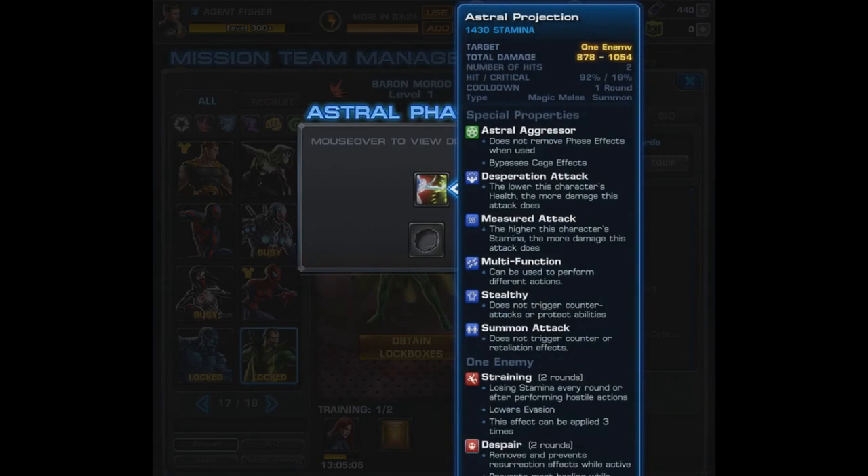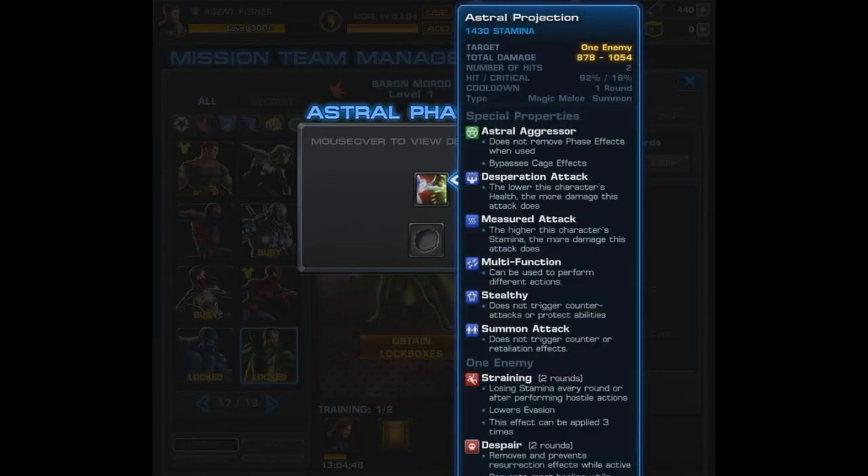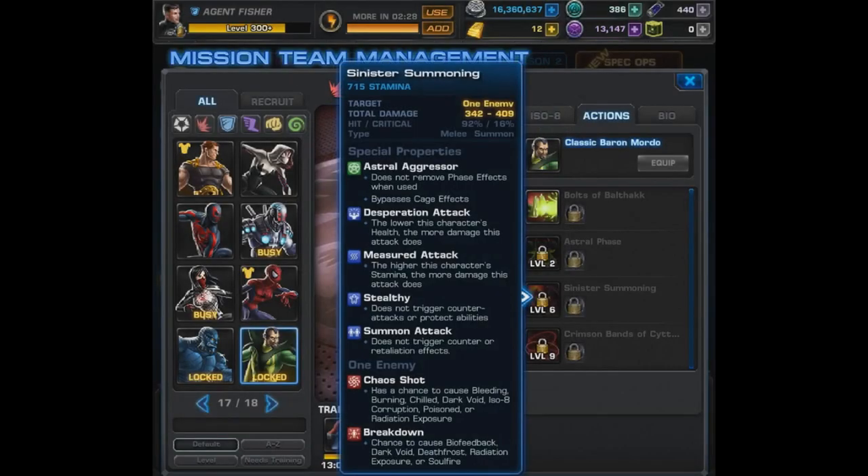His level 2 is actually a multi-function — let's look at the original ability, Astral Phase, which applies Astral Form: avoids all attacks except magic and psychic, the next attack deals more damage, and it's removed once you perform an attack. However, Astral Progression has Astral Aggressor — it does not remove phase effects and also bypasses cage effects. So how about an Invisible Woman and Baron Mordo team? This also has Desperation and Measured Attack like all his moves. It's stealthy, it's a summon attack that applies Straining, and most importantly, Despair — removes and prevents resurrection effects while active, and prevents most healing effects. Despair is an incredible debuff, so that's very welcome.